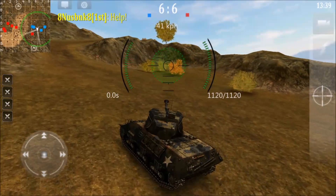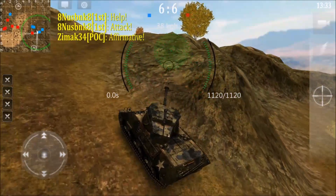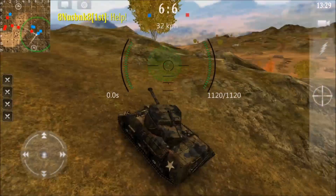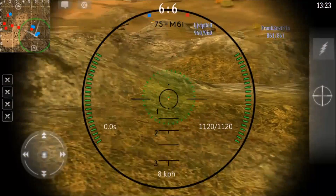Alright, so it looks like we have the same thing going on over here. It looks like 8 is calling for help because he's surrounded by about five reds, and we have one red on our side of the map surrounded by five blues. Let's see how this is gonna play out for us.